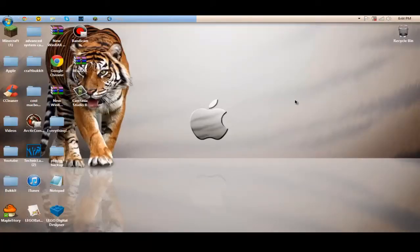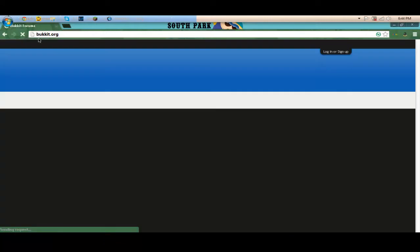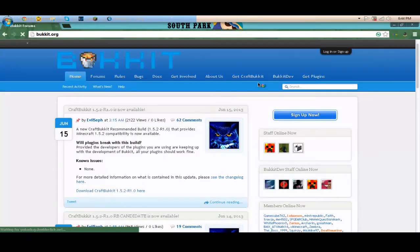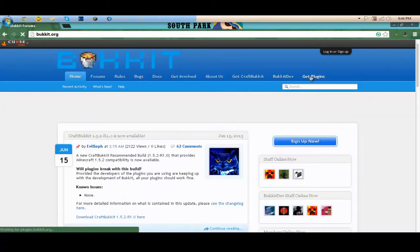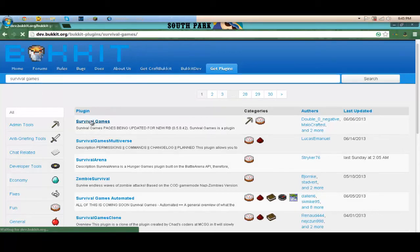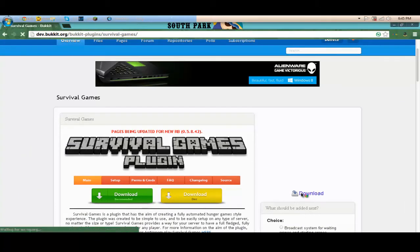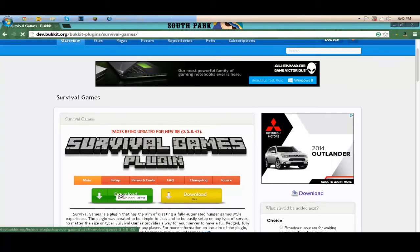What you want to do is you just want to open your Google Chrome or your browser. After you open that, you just want to go to bukkit.org. After you go to bukkit.org, you'll eventually pop up here. Now you just want to click 'Get Plugins' and then type in your plugin name: Survival Games. It will pop up. What you want to do is click 'Download Recommended' — do not click the other button. This is the recommended version and it's the latest and newest one.